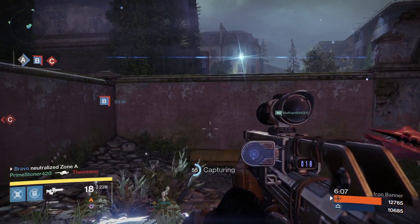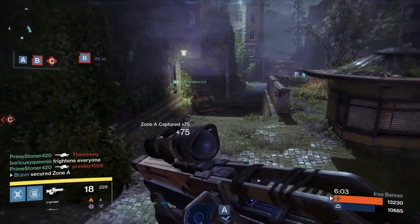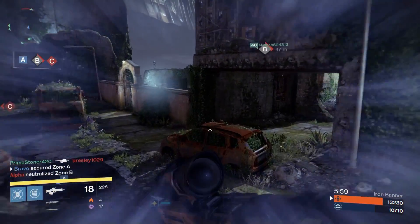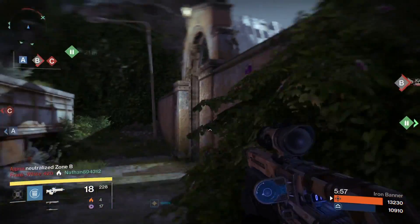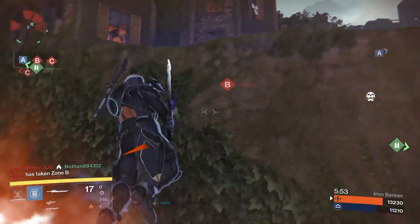Right now I'm running the Striker with the Dune Marchers, which is what I chose to boost my agility. You can use any piece of gear to boost your agility, or just change your subclass a bit to move quicker. I definitely would suggest having some sort of agility buff while running the Mida.